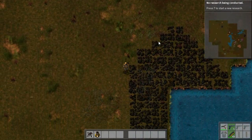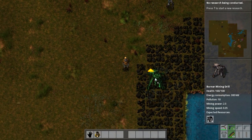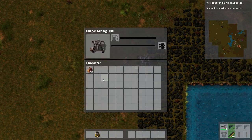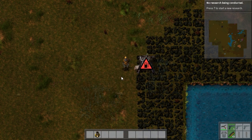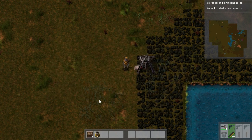The game does lag every once in a while, but it is pretty stable, which I'm really happy about. So I'm going to start mining some coal with a burner miner. Should I get some coal? I'm getting it already — yeah, get some coal. I do want to make a chest for starters, and I do want to change my mouse setting just a bit.